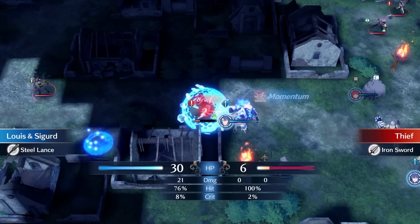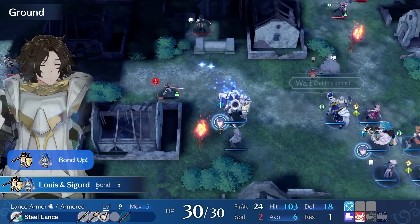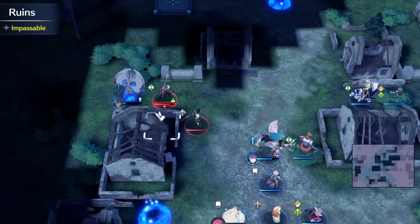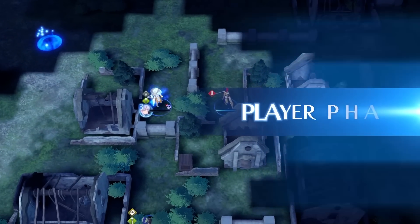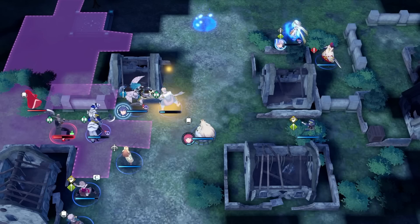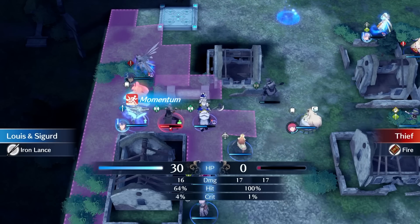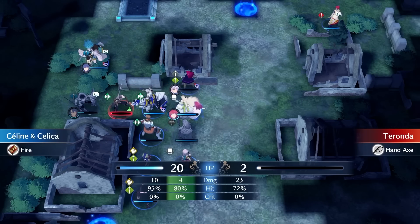The bottom half of the map is easy as we have access to Louis, who is a powerhouse and can easily deal with most adversaries. I breeze through the map and bait out the boss, sandwiching him between Louis and Vander to prevent him from moving. Suddenly a mage shows up who one-rounds Louis, so I retreat into the lower forest and use Chain Guard to bait out the boss's attack. On the next turn, I use a torch to uncover a space for Chloe to attack safely against the mage, finish them off with Louis, then finish the boss with Saline.